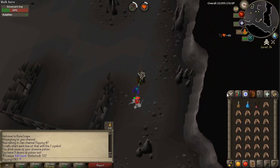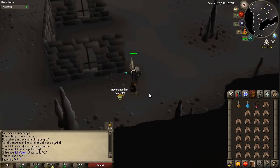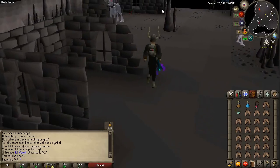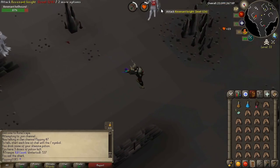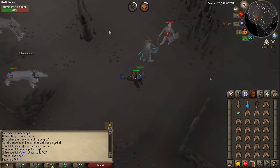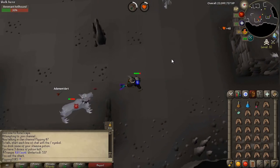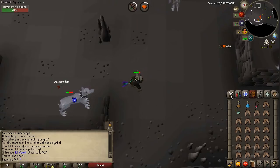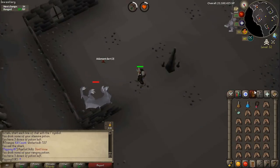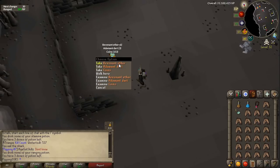Guys like the Revenant Imps are going to be one-shots, easy to kill, and they can even drop onyx bolt tips or stuff like that. You're going to want to pick up all the Revenant Ether — that's actually somewhat valuable. Once you actually get into the cave it's a little bit safer, and running there can actually be the highest chance of you dying currently anyway. It's really fun because even low-level monsters like this are going to get you relatively good drops. We got Revenant Ether times 6, which is like 1k.